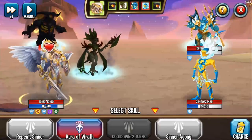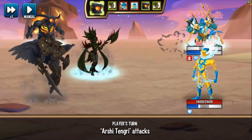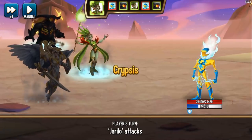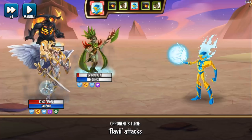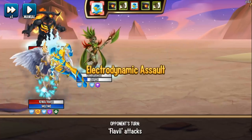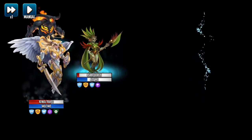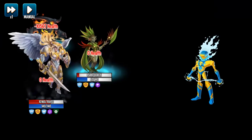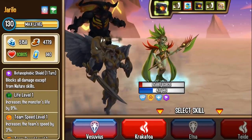Still alive. Let me apply the nature blocker on myself — the area version. All right, let's see. Come on, attack me. Assault. Alt. And an alt — cool, I'll showcase it with the alt. As you can see, I took absolutely no damage from the enemy's alt, thanks to my botanophobic shield.